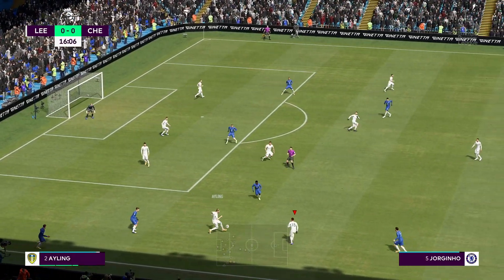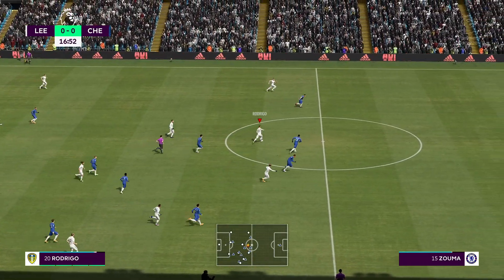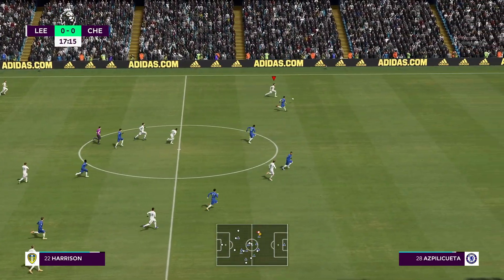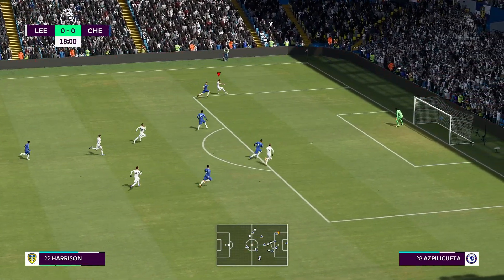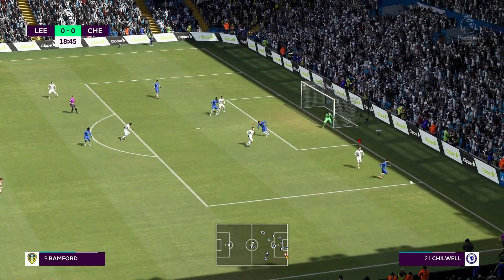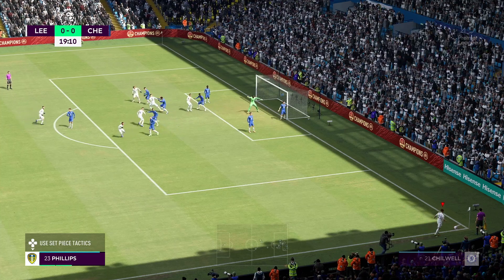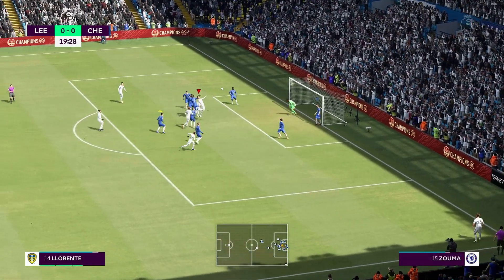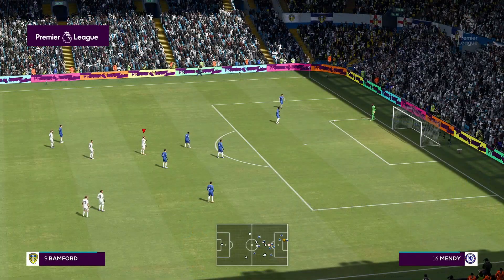Ayling does well to cut that out — beautiful stuff. We notice a counter here. Rodrigo, Jack Harrison's made the run. He takes it down the line; Azpilicueta might catch up. We go across goal to Bamford — oh, he just can't get the touch. I think it was Thiago Silva. Corner. We put pressure on. Free header for Llorente from the corner, and he heads it over the bar. We need to work on our heading.